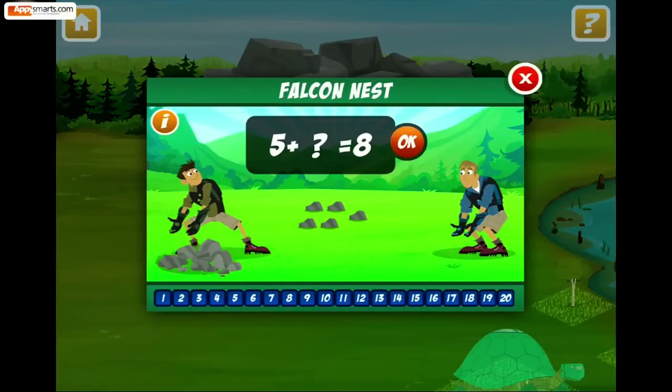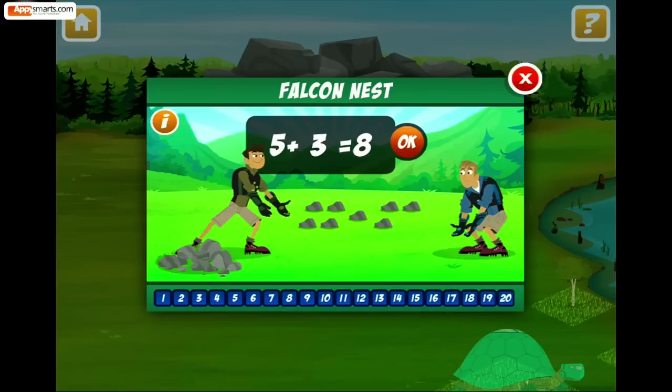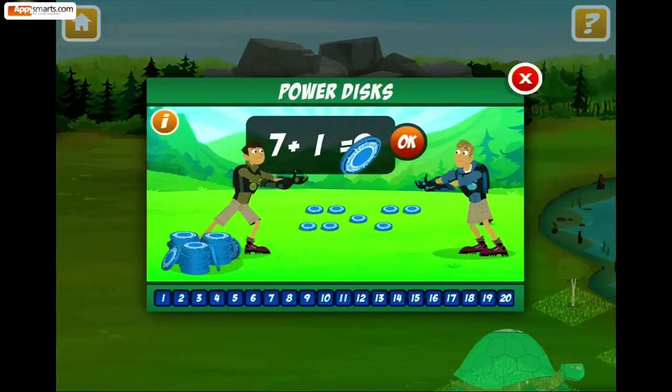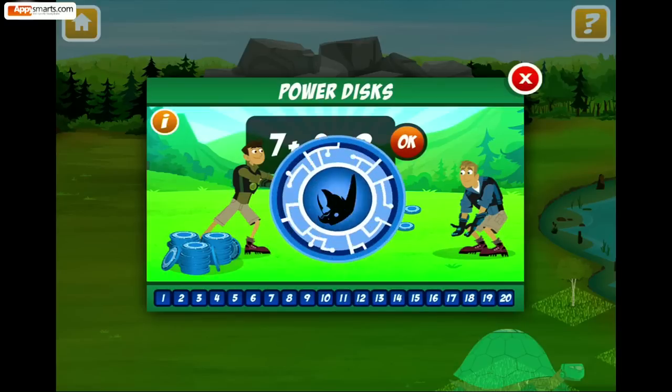Peregrine falcons nest high up in cliffs. They scrape out a small nest of pebbles. Now earn the creature power disk! Activate falcon power!